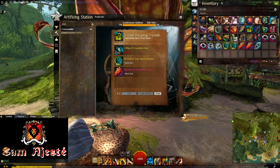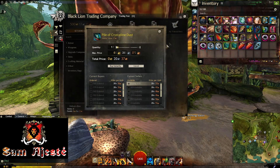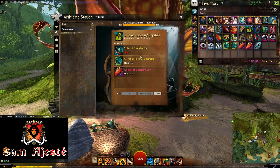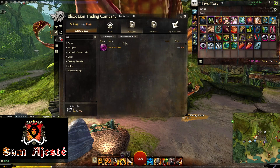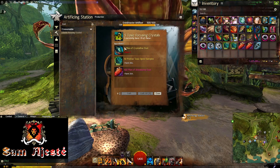As we have talked before, the most annoying part is getting the recipe itself. Then you're gonna need Piles of Crystalline Dust. These are usually acquired cheaply from the trading post, or you can salvage your own Globs of Ectoplasm, which is actually worth it — because if you look at the price of Globs of Ectoplasm at the moment, you can see that they are at 36 silver. So salvaging them for the Piles of Crystalline Dust is worth it.